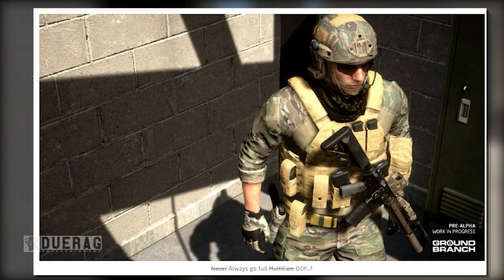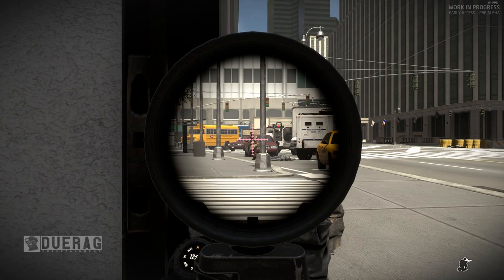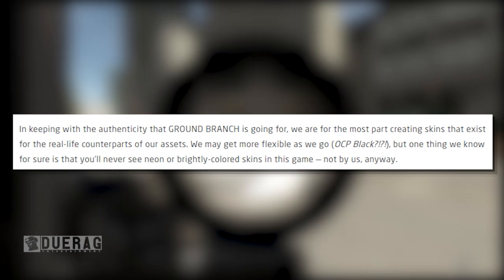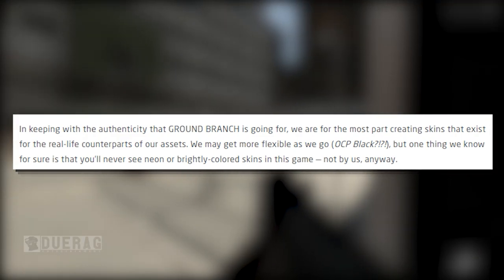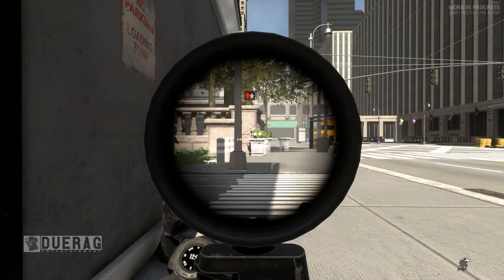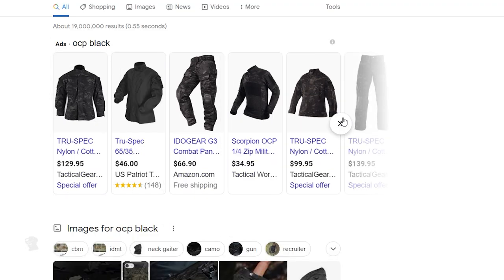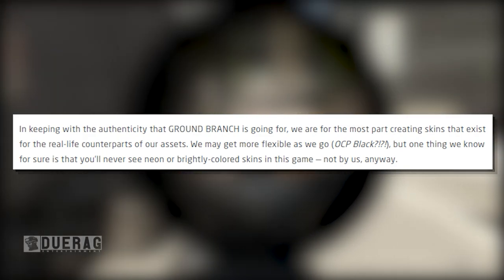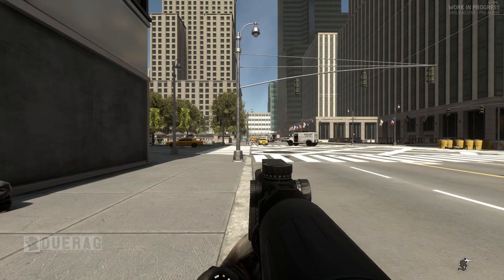You'll be able to OCP the heck out of your kit. They show a very nice picture of what you can actually do to the character — he appears to have a bandana. Keeping with the authenticity Ground Branch is going for, they are for the most part creating skins that exist for real-life counterparts of their assets. One thing they confirm is that you will never see neon or brightly colored skins in this game — not by them anyway.